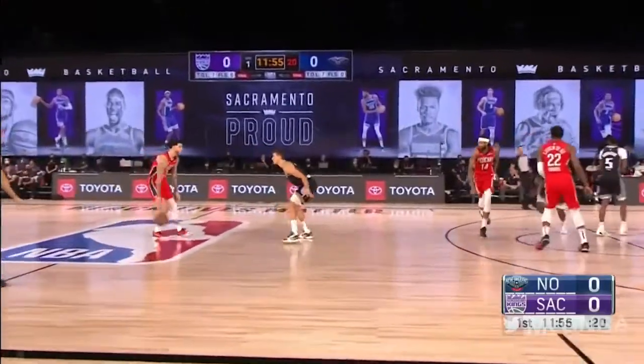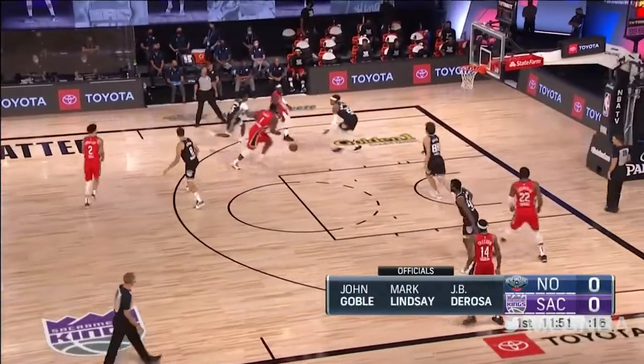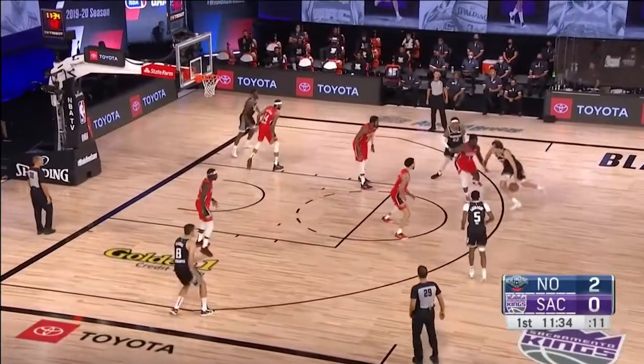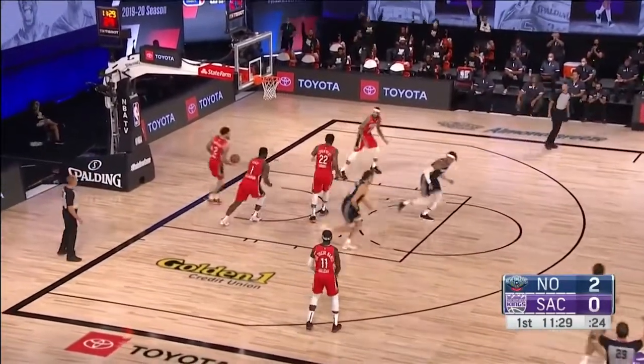Pelicans in red, Kings in black. Pelicans with the first opportunity — Lonzo Ball throws toward the left wing. Opening possession, they go inside immediately. De'Aaron Fox now at the top of the arc. Will he aggressively look for his shot? Kicks it out to the wing — Bogdanovich for 14 to start.